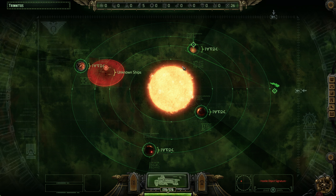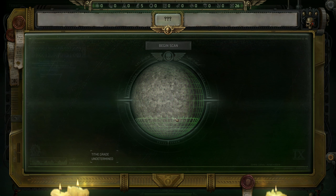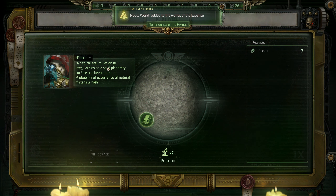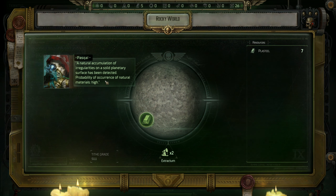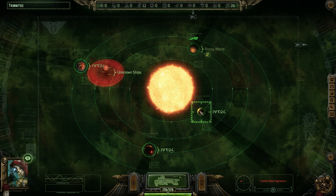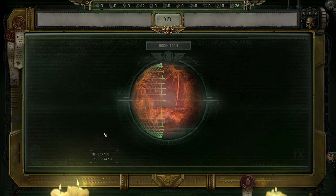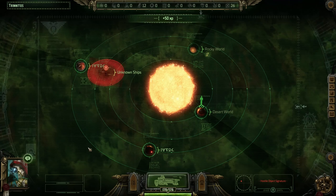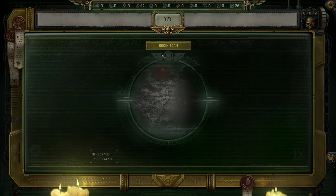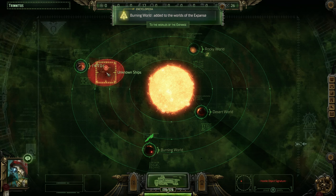Let's search some of these planets first. We get a scan - natural accumulation of minerals on a solid planetary surface detected, probable occurrence of natural minerals. Let's grab that and get more Plasteel. Going to the next planet - only one scan left, gotta be careful. Nothing here - it's a burning world. Looks like we're going to do some combat against some ships.